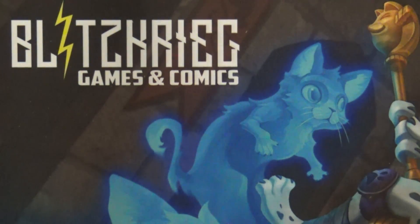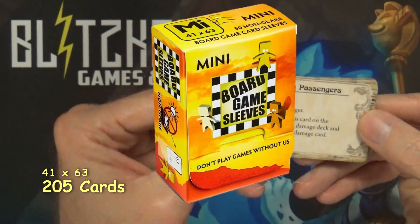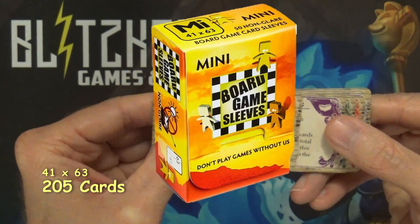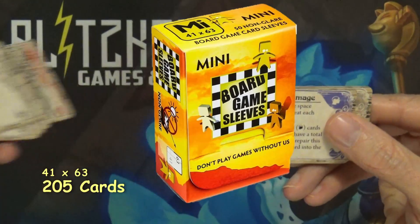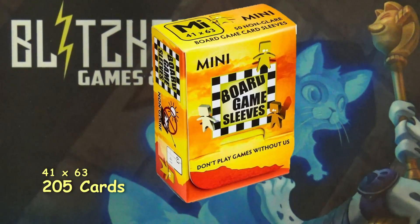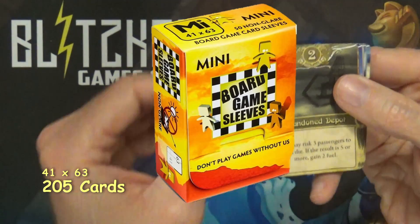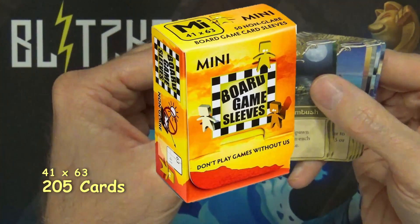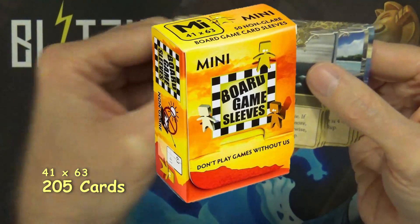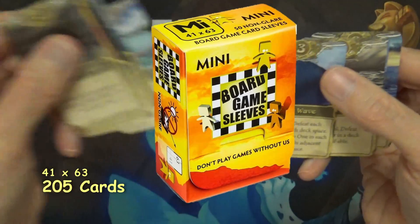All right, next we have the small cards — these shouldn't take too long. We've got this deck which looks like a lot of structural damage and fleeing passengers, so I'm assuming these are conditions. Then we've got this back — "calm waters," "deep one ambush" — maybe a weather or condition deck, letting you know how the waters are acting or what's going on at the moment.